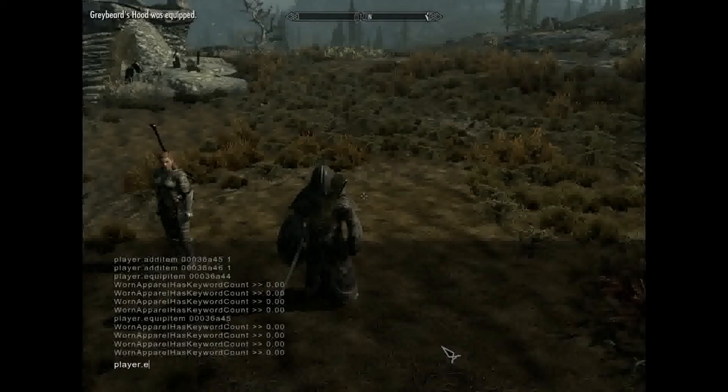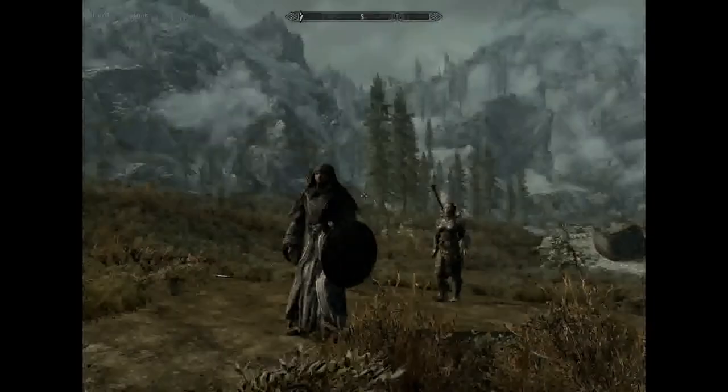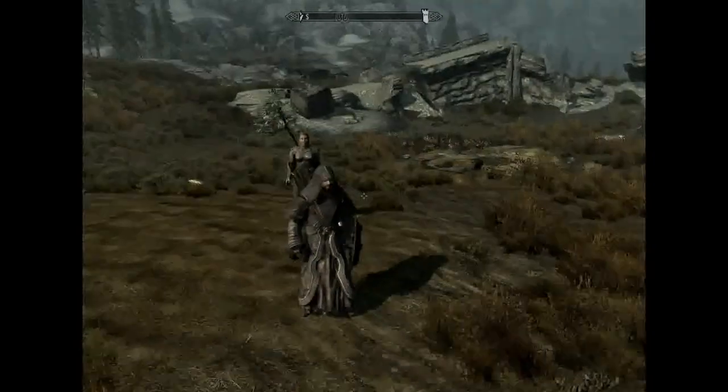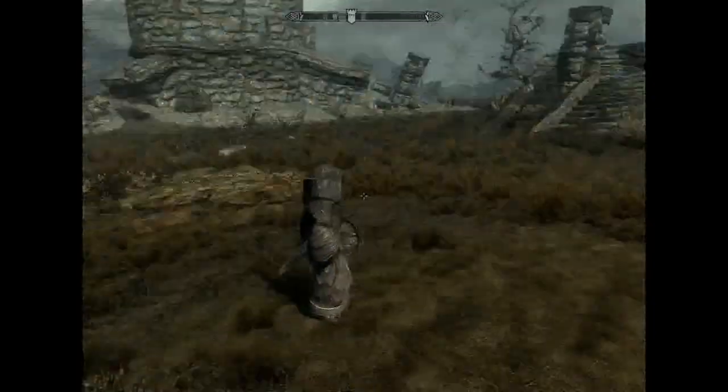Player.equipitem 0-0-0-3-6-A-4-6. There we go. Look at that — took me a while to figure this out too. This is the Greybeard outfit.